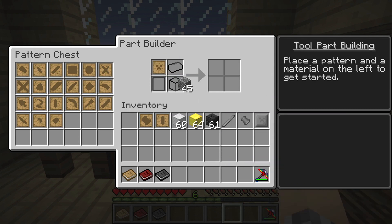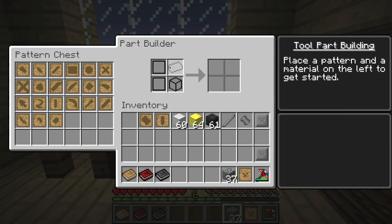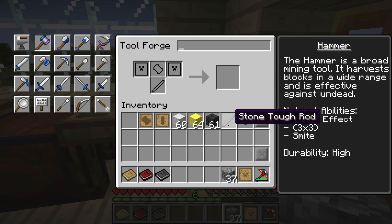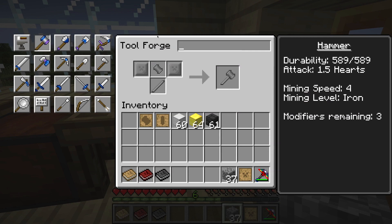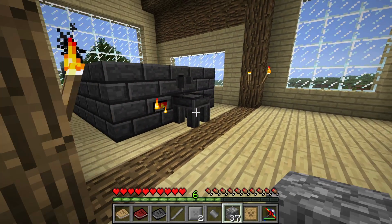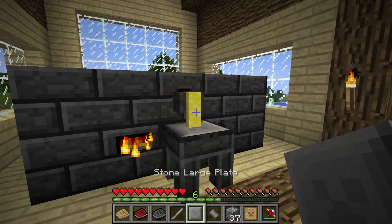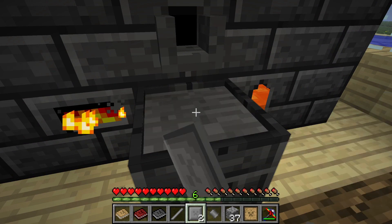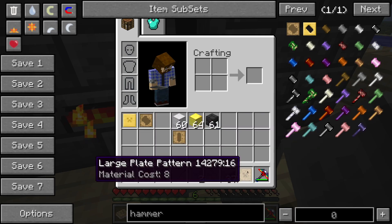I actually don't know if you can build these things out of anything other than metal. Let's find out if you can make a stone one real fast — it's going to be a really lame tool, just to see if we can do it. Yes, you can create one out of stone. We are not going to, though. This is an advanced weapon — if we're going to do this, we're going to do it right.